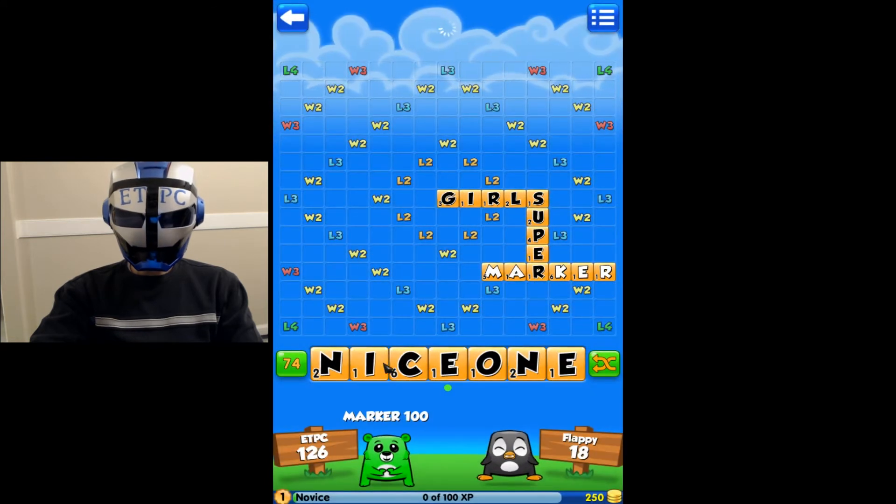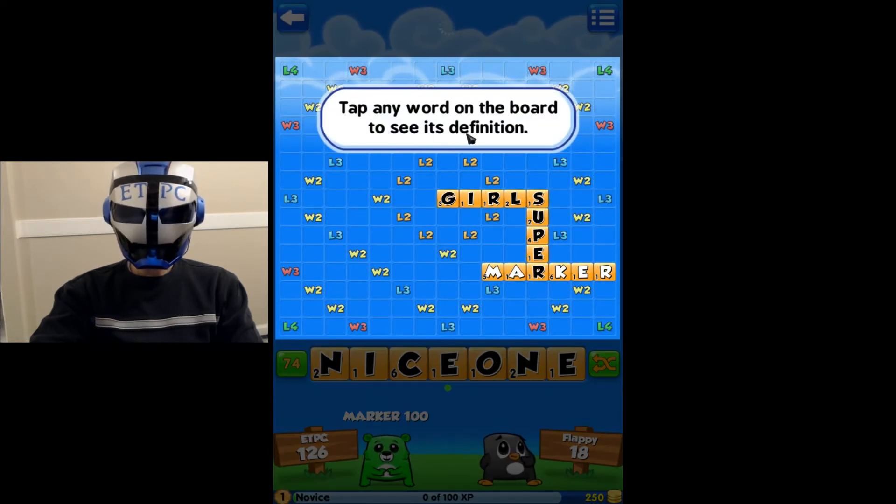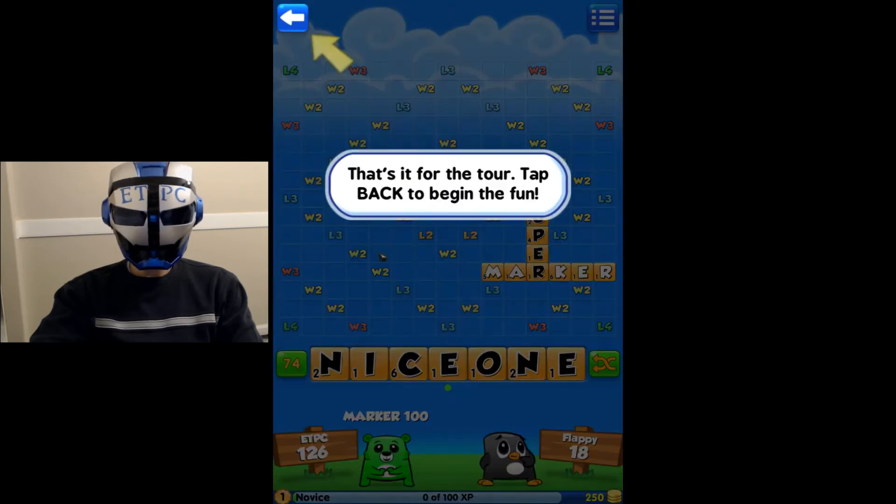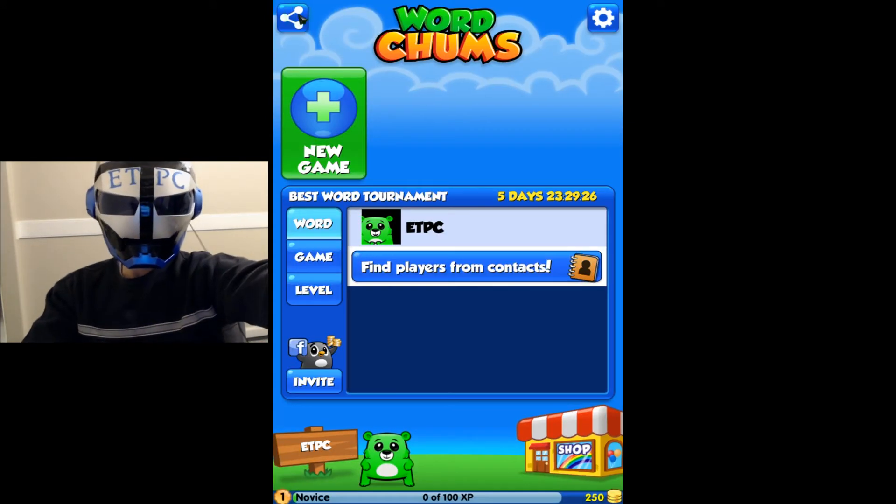Hint word. Nice one. Tap any word on the board to see its definition. That is cool — super, that is really cool. I like that. You can learn words. Okay, that's it for the tour. Tap back to begin the fun. Alright, back.